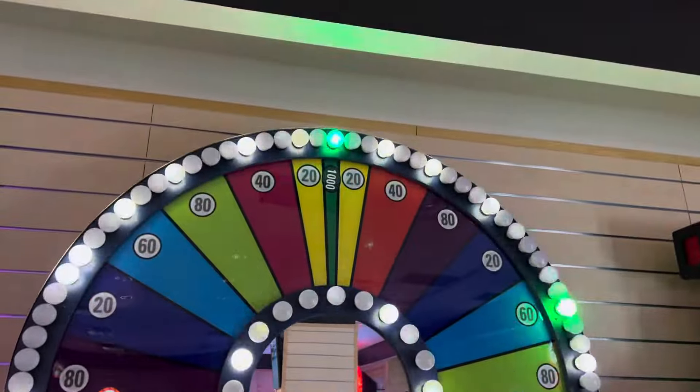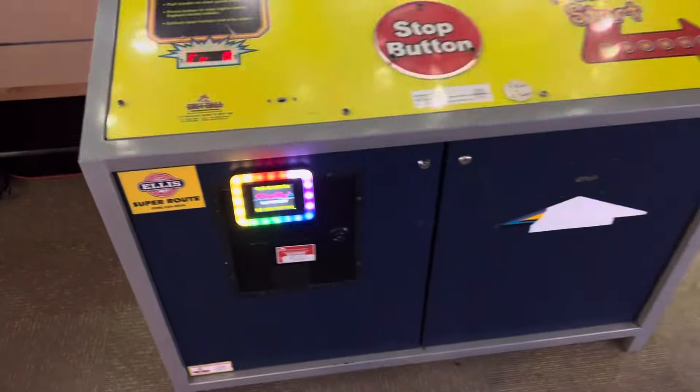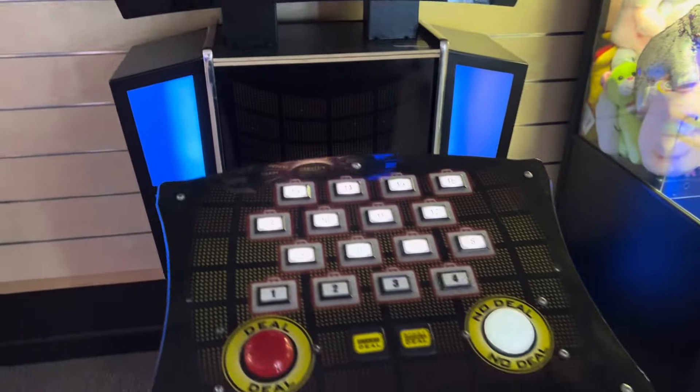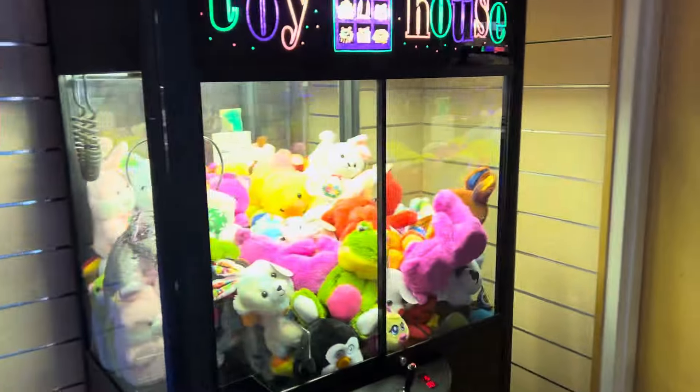Here's another old Dave & Buster's game — a Spin and Win. Same thing, that's where the card reader used to be. So it's very funny that these games literally came from Dave & Buster's. They have a Deal or No Deal Mega Spin feature, and then all the games are mainly four credits, and it's four credits a dollar — so around a dollar a game, not bad overall.